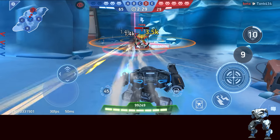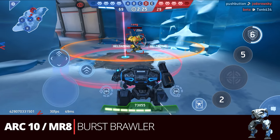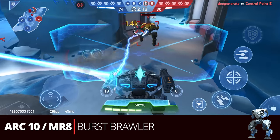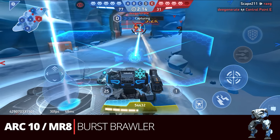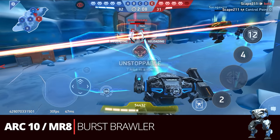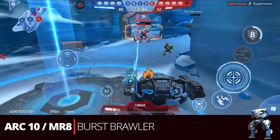Next up is another brawler build: the Arc Turret 10 and the Missile Rack 8 — the burst brawler. It's a variation of the Arc Turret builds, but because we have two added energy we get more benefit from the burst with the Missile Rack 8 than we did with the Arc 6. It'll function similarly to before but with a little more burst and a little less sustain, giving you an overall better damage output than just the Arc 10 and 6.